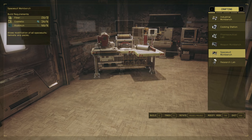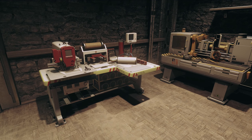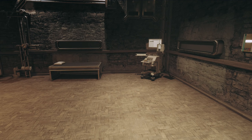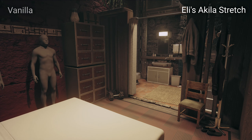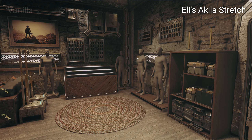At best, I end up putting in a bed, some workbenches, and that's it. But even if I did decide to put the time in and try to decorate it myself, I know that after 20 hours of decorating, it would still just look like an IKEA showroom rather than an actual home. So for me, Ellie's Aquila Stretch Home Overhaul is an absolute godsend.